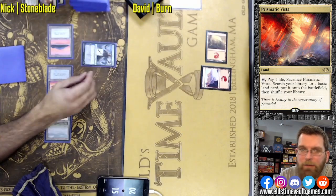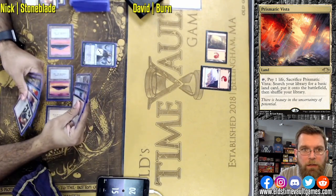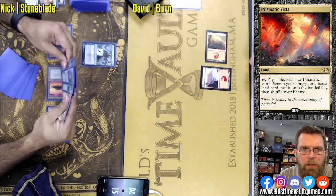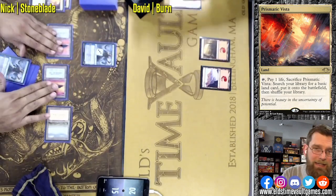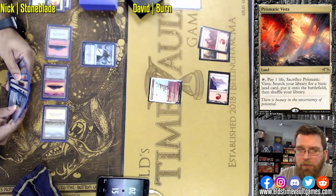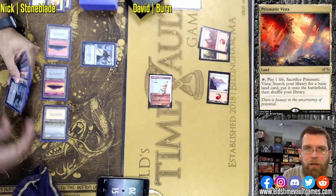This is the type of deck that David would hope for. Nick is trying to make this Blue-White Control concept work, and as you figure out your mana base, the composition of threats and answers — that's the type of situation Burn is very happy to take advantage of. If you stumble at all, they can get you out of there as early as turn three. It's not one of the fastest decks in the format, but it certainly punishes bad draws.